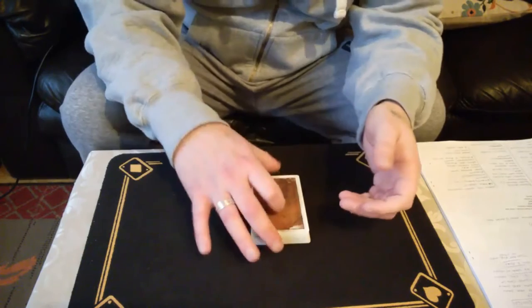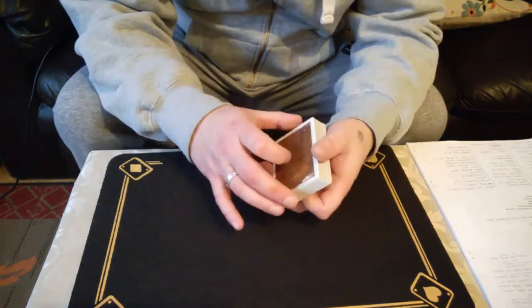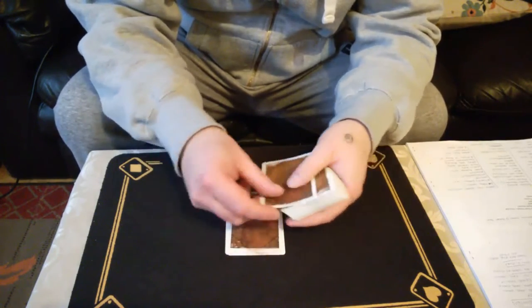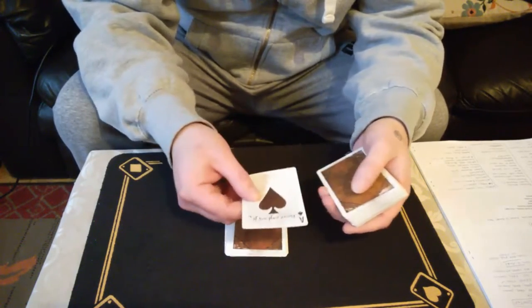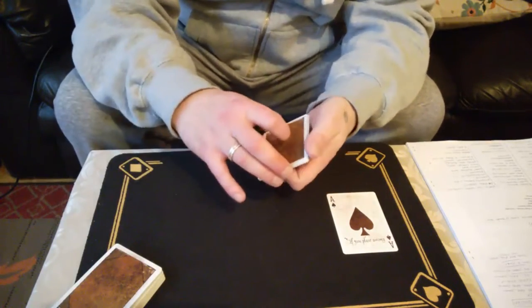There we go. The first ace we're going to find would be the spades, and simply we can just spell it — A, C, E, O, F, S, P, A, D, E, S. So we have the ace of spades — that was easy, wasn't it.